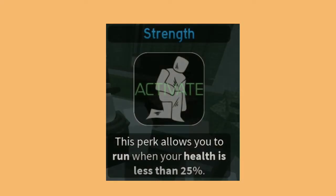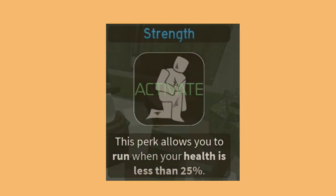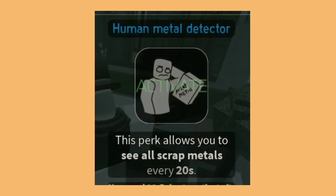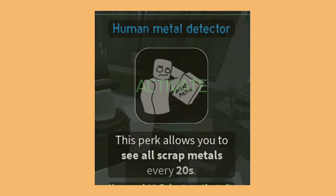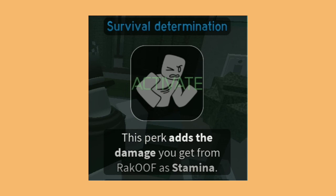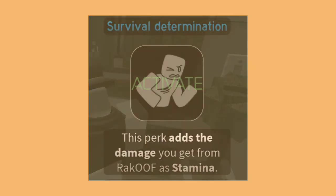Next is strength — this makes you run when you're below 25% health. Then we have human metal detector — this allows you to see all the scrap on the map for 20 seconds. And finally we have survival determination — this takes the damage you take and turns it into stamina.